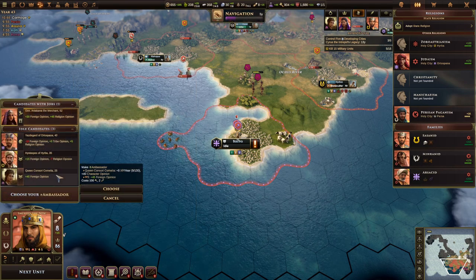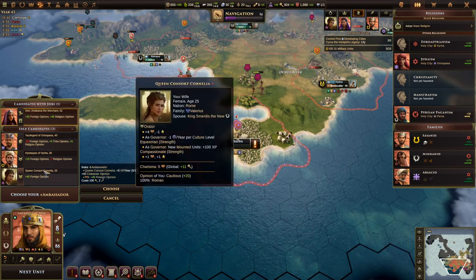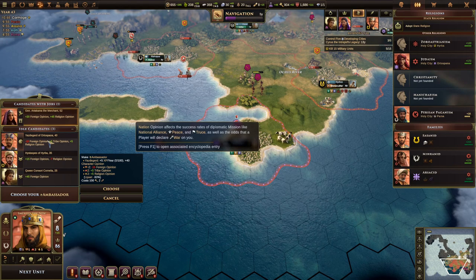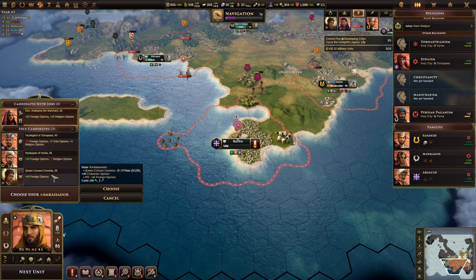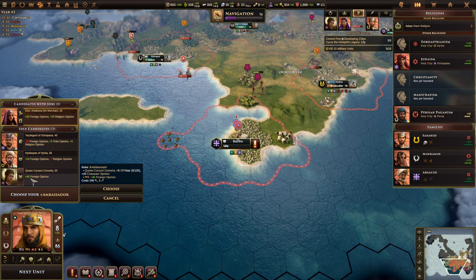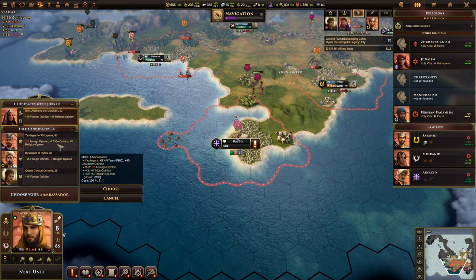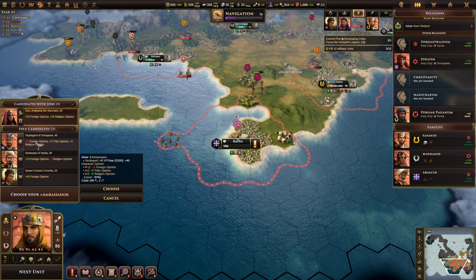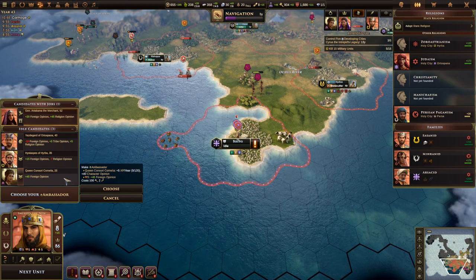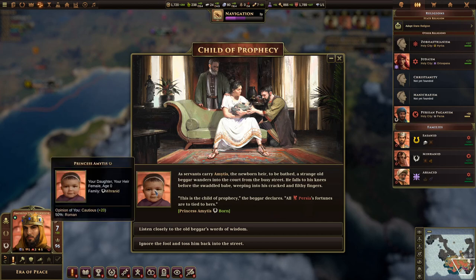We now have the technology to set an ambassador, which could help with a lot of different things. The available candidates right now are three characters plus our general, but she's doing a great job leading our armies. So we're probably going to pick our own queen as ambassador — it seems fitting. This will help make foreign countries really happy with us: a bonus of 45 to foreign opinion is pretty hefty, and she'll also start gaining experience to hopefully upgrade even further.